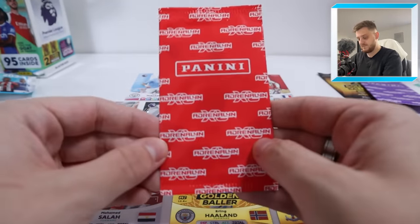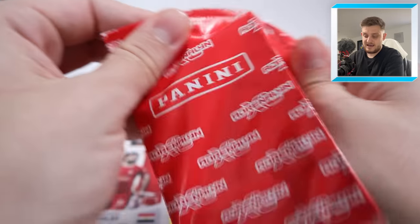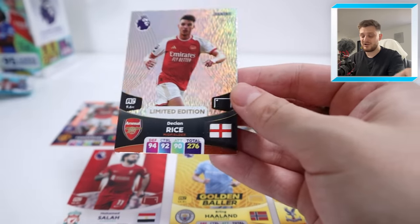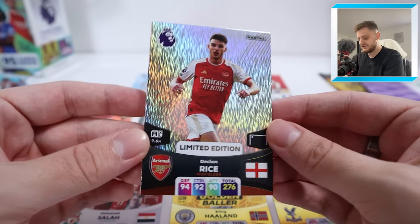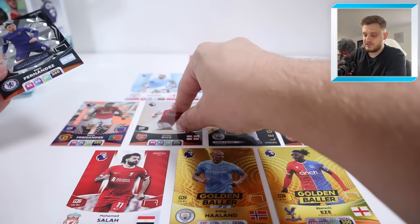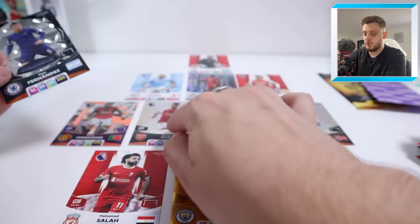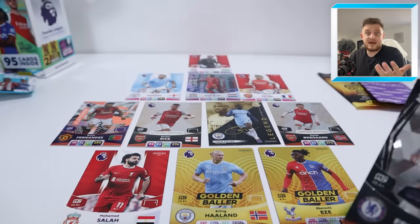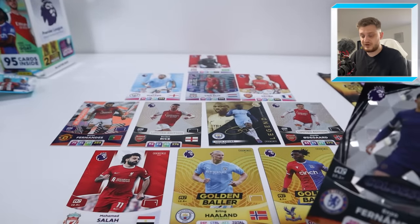Let's open up the Declan Rice pack and add him in, because I think we've got a pretty solid team then. There it is — the Declan Rice limited edition card. He goes in instead of Enzo Fernandes Colossus. So we've got two defensive-minded midfielders in Rice and Yaya Toure — but both can of course get forward and score some cracking goals for their respective teams.